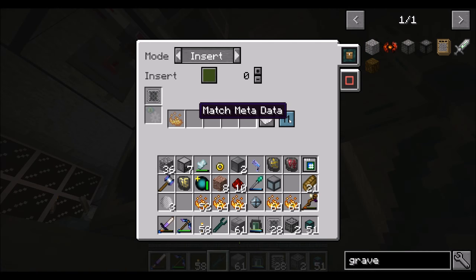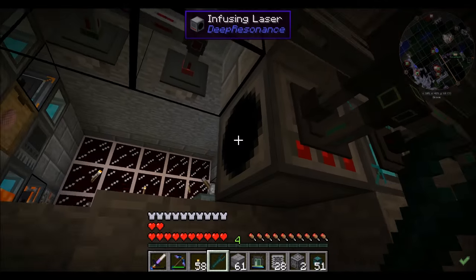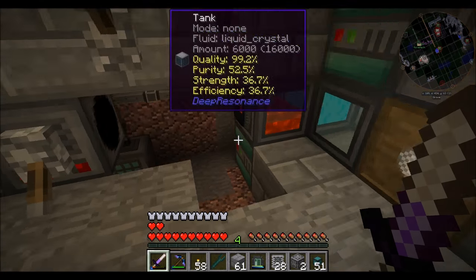You know what I might need? It's probably recorded on NBT. Can you get me an advanced item filter from Ender.io? Can you craft that for me? Thank you — that would be most kind.